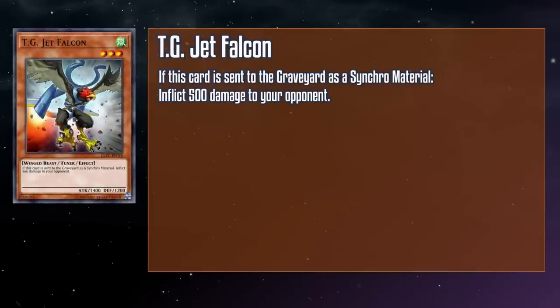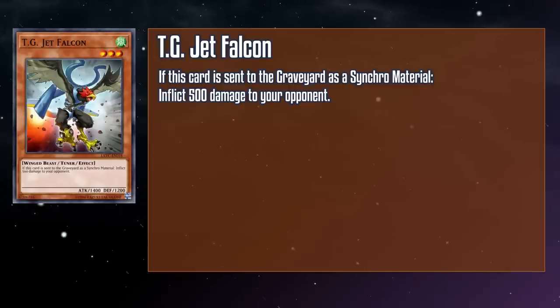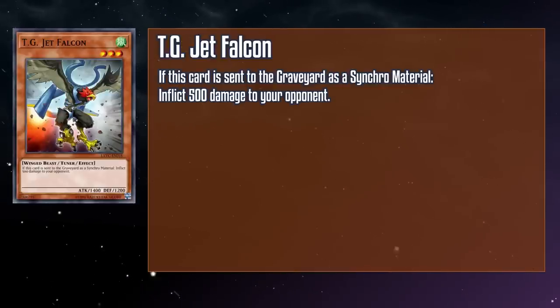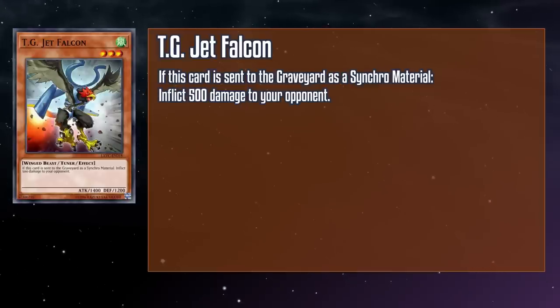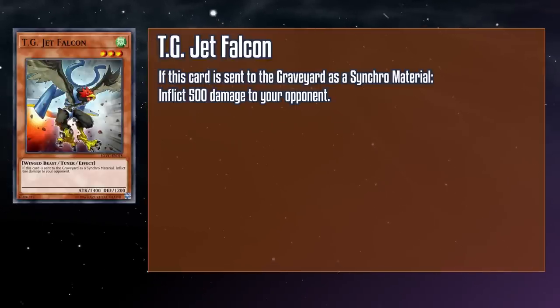TG Jet Falcon is a level 3 wind winged beast tuner monster with 1400 attack and 1200 defense. If this card is sent to the grave as Synchro material, inflict 500 damage to your opponent. That's it. Proto Longnuon here gives you a way to win in time if need be, but otherwise doesn't provide much utility unless you need a level 3 wind tuner — which by my count is exactly High-Speed Roid Clear Wing Rider, but you don't really have much business summoning that right here. This tuner certainly doesn't need wind as we strapped a jet engine to a falcon — just another in a long line of glorious sonic birds, trans or otherwise.